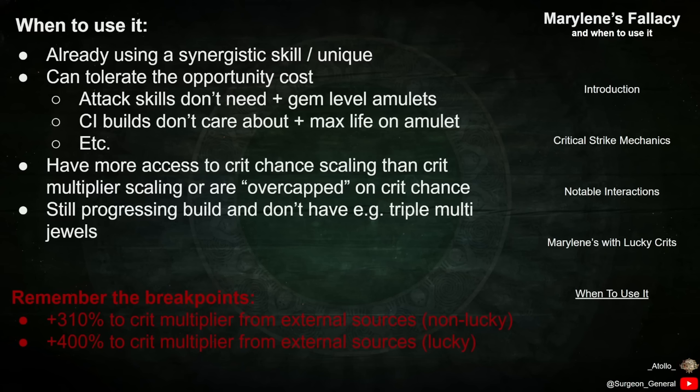Finally, remember the breakpoints for Marillene's Fallacy. Your character has a base 150% critical strike multiplier. If you have an additional 310% Crit Multi on top of that, Marillene's Fallacy will be a damage downgrade. This value increases to 400% if you have lucky crit chance from Dance with Death. There are exceptions to this rule, but you shouldn't use Marillene's with values larger than this unless you understand what you're doing.